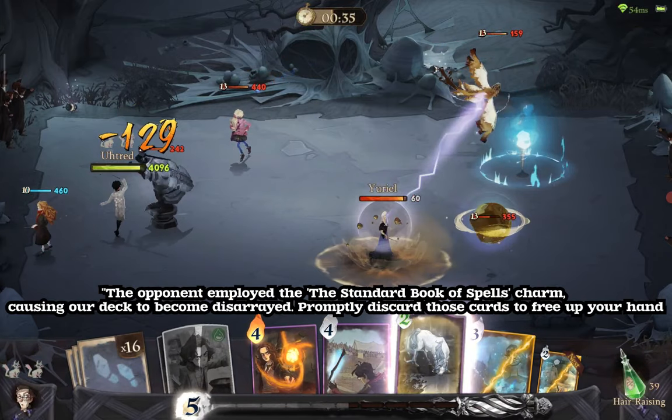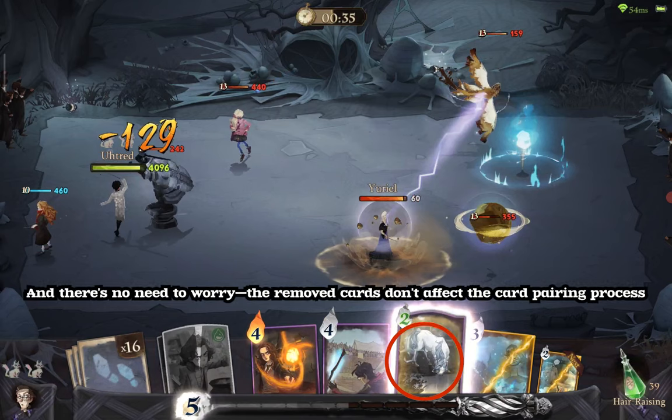The opponent employed the standard Book of Spells charm, causing our deck to become disarrayed. Promptly discard those cards to free up your hand. And there's no need to worry — the removed cards don't affect the card pairing process.